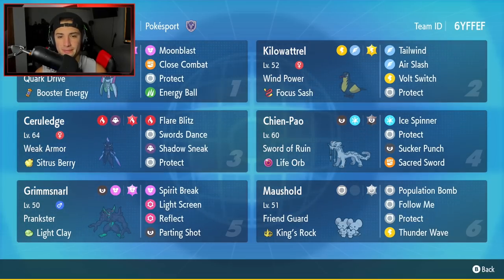Second Pokemon is going to be Kilowattrel, the regional bird for Gen 9. This Pokemon is really good as a Tailwind setter. It's got Wind Power, so when it's in Tailwind, its electric moves will actually be boosted. It's got Focus Sash as item. Moveset is Tailwind, Air Slash, Bolt Switch, and Protect.